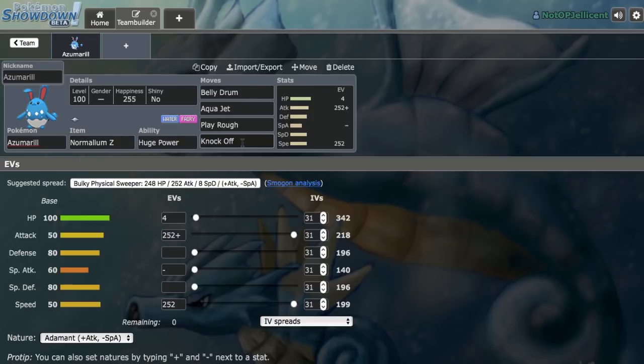Obviously there are things that Bellydrum Azumarill struggles with in OU — faster threats like Kartana and Greninja are definitely very annoying for it to deal with, as well as bulkier Water and Grass type Pokemon like Toxapex, Tangrowth, and Amoonguss. And then of course there's the Psychic Terrain from Tapu Lele. So with all that said, we definitely need ways to counter all of that.